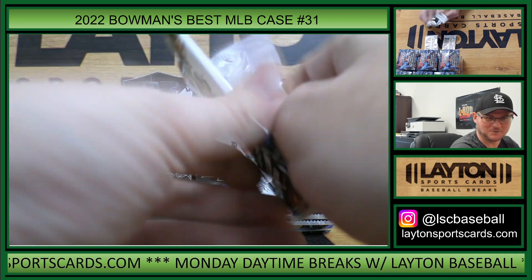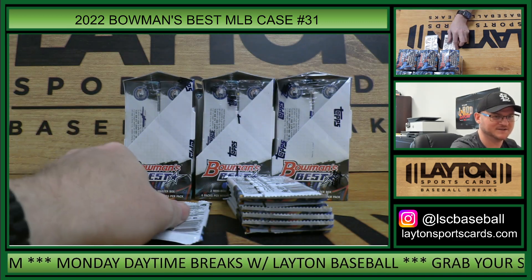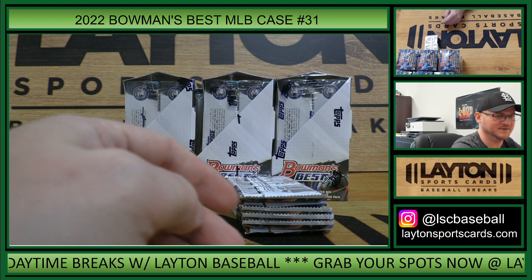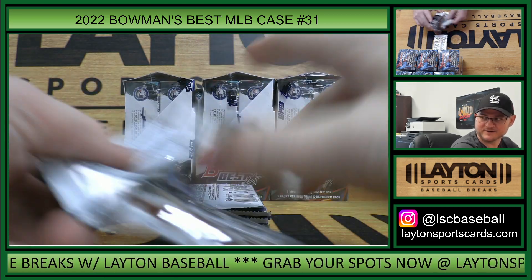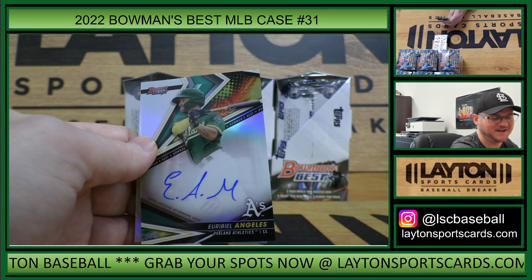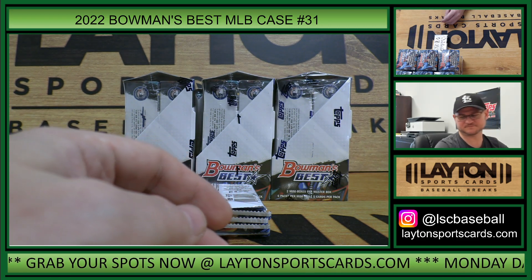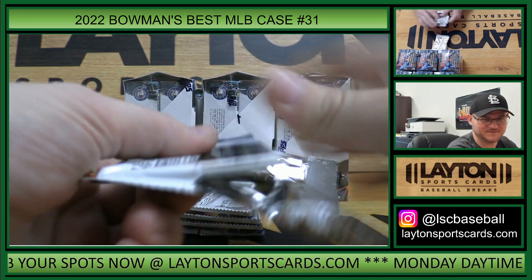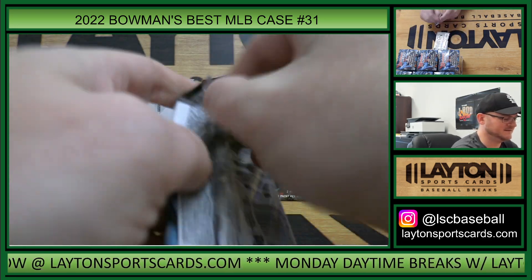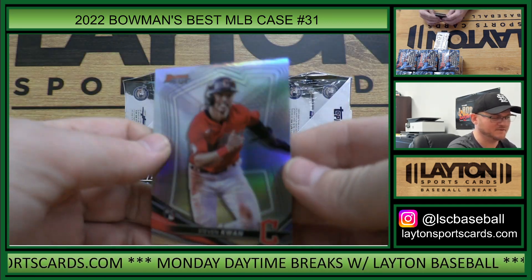Christian Yelich purple refractor and Helio Ramos rookie refractor. Where is everybody today? We're like 43 viewers across the four channels - just on Monday morning. Aaron Judge. Tramar and Chisholm. There's Torkelson rookie and A's refractor auto Yoribial Angeles. Pretty well in there's Marcello.